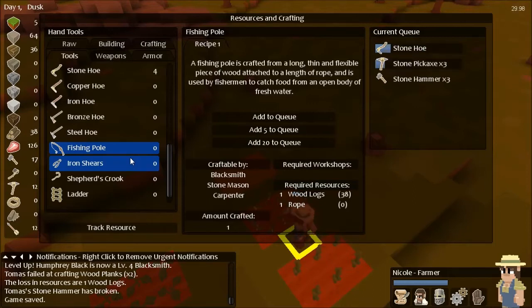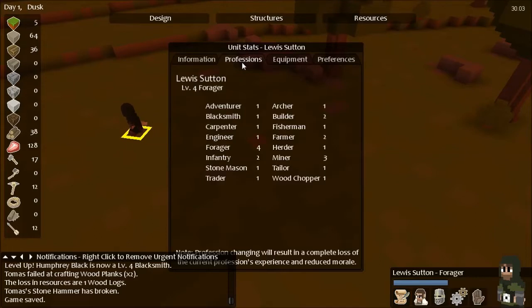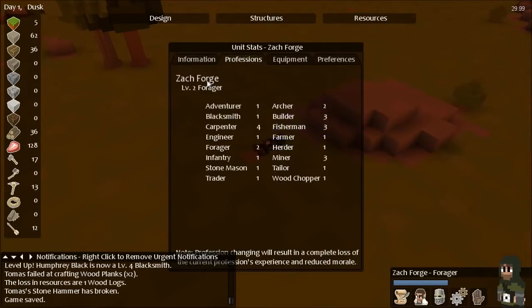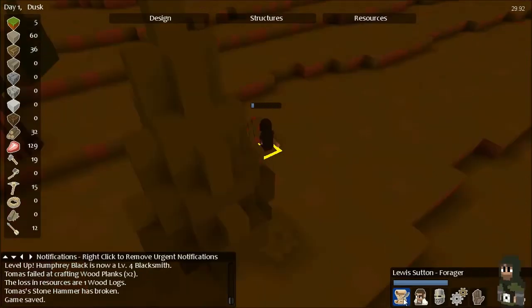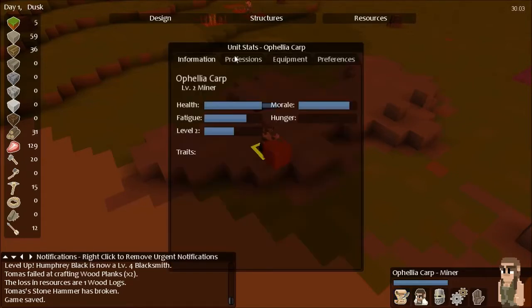A fishing pole is going to become very important — one of those foragers will eventually become a fisherman. Let's figure out which one. Do you have any fishing experience? No. How about the guy passed out in the field — do you have any fishing experience? You do! So Zach Forge will now be Zack Real Man — he is our fisherman. The other guy can be Forge. Lewis Setton — you've got a nice name, I'll keep it. Ophelia Carp was originally supposed to be a carpenter but life took another direction — she is now a miner.